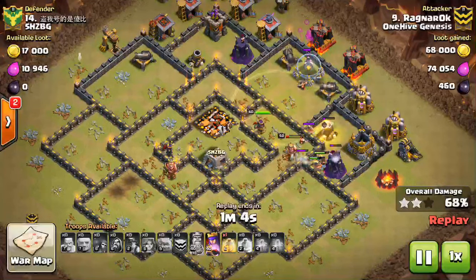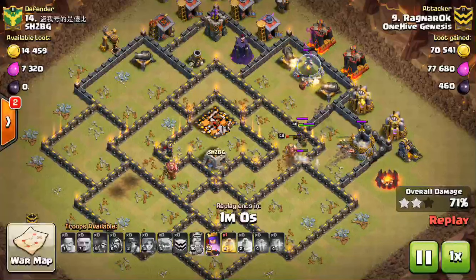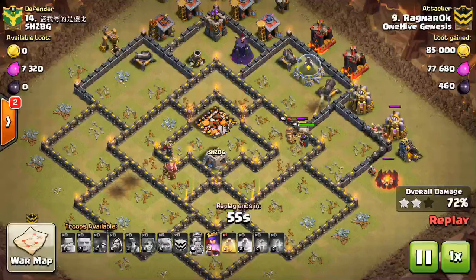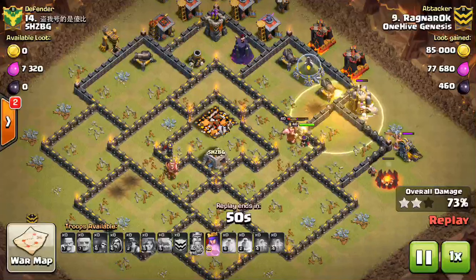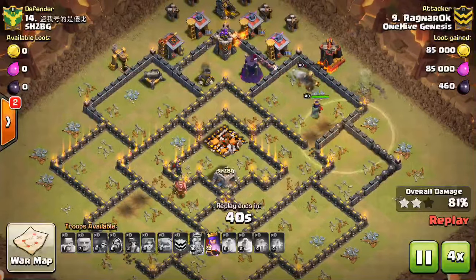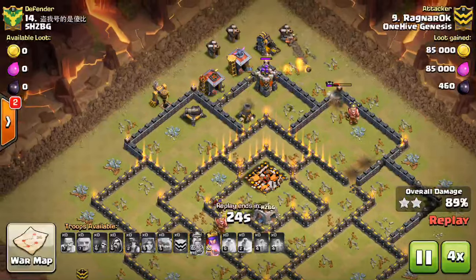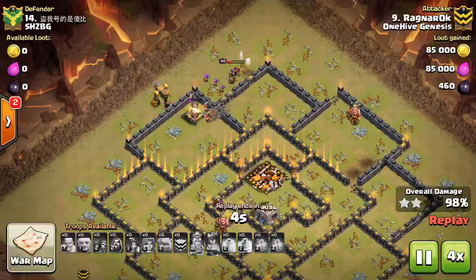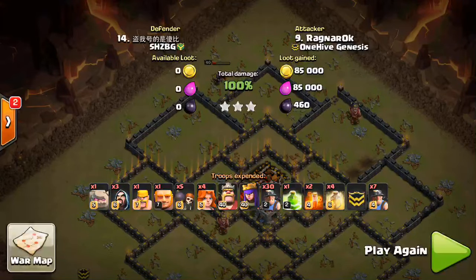On this attack it pretty much doesn't matter. He actually dropped in quite a few miners with his kill squad. I've been seeing people do two different deployment locations for their miners and I'm not sure if that's better yet - I usually deploy all my miners on the same part of the base but I can see the argument for either way. Anyway, nice attack to Ragnar. He still has his heroes up, the Queen's ability ready, and a good number of miners left. Fast forward and there it is - 100% three star.